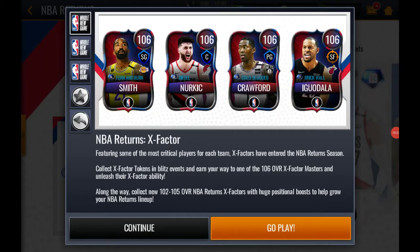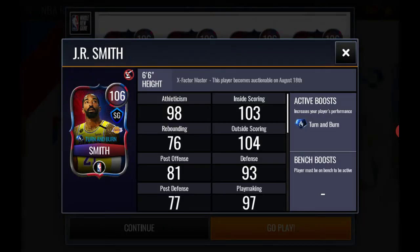Hello guys, today a new promo came out for NBA Returns — it's like a continuation called X-Factor, and we have four new players. I'm going for JR Smith for the shooting guard position, and he has Turn and Burn, which means he does like a 360 in the paint dunk.